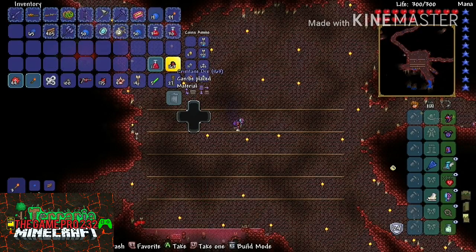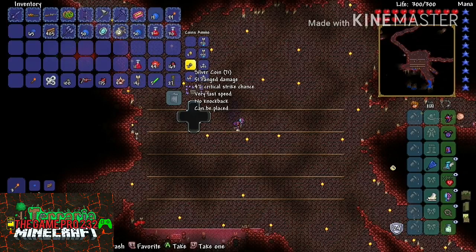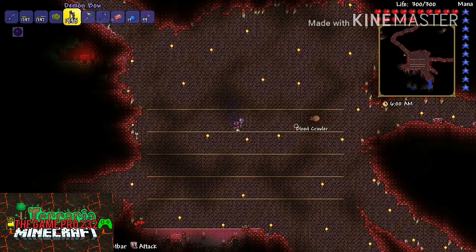The biggest thing that you get is the Crimtane Ore — you can make all kinds of goodies with this: weapons, armor, and tools of many types. The tissue samples and the Crimtane Ore are what you want, and obviously he drops a little bit of gold.